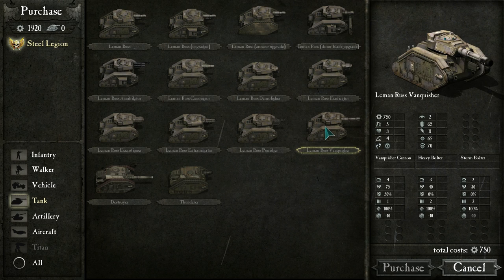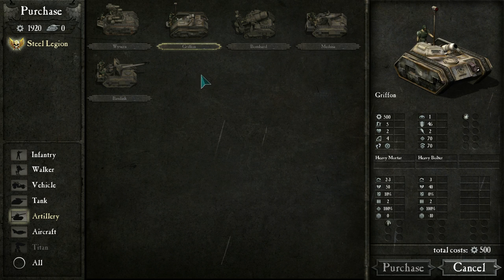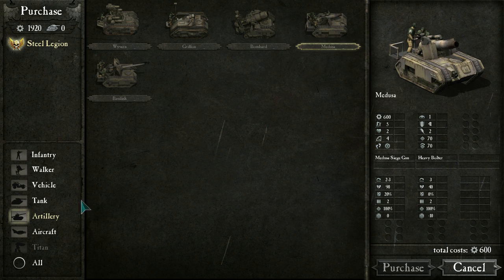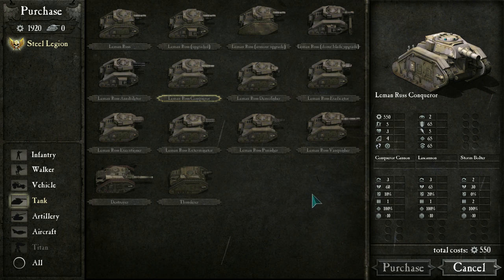There's a lot of nice unit stats. Look how many Leman Russ variants there are — the Leman Russ Vanquisher from Dawn of War 2 of course, with a Vanquisher Cannon, Heavy Bolter, and Storm Bolter. Each unit can have up to three or four weapon systems and they all fire at the same time as long as they're in range. The Storm Bolter has range 2, Heavy Bolter range 3, Vanquisher Cannon range 4. Some weapons have a minimum range too — most likely artillery.